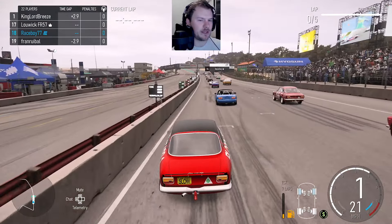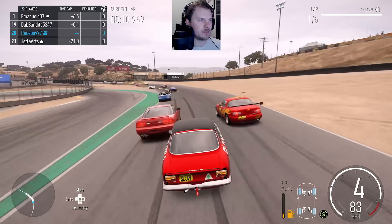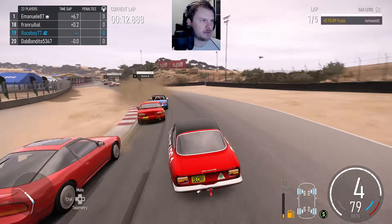Let's drop to the back of the field if people will move and get going here. Let's get rolling. Loving the Lightning McQueen paint, looking good in the Miata. We're going really slow here, let's go around some people hopefully.